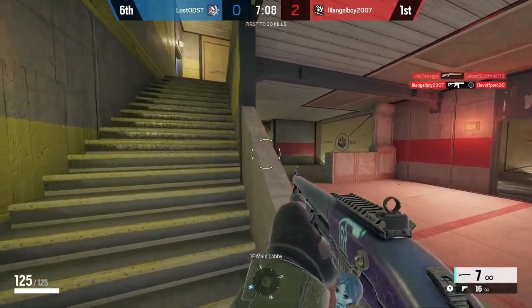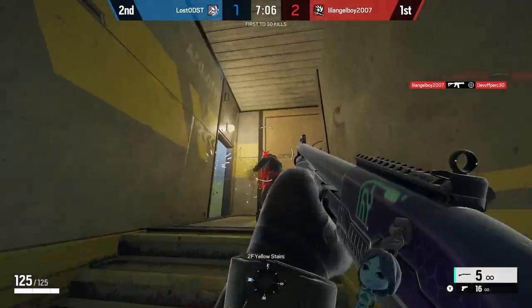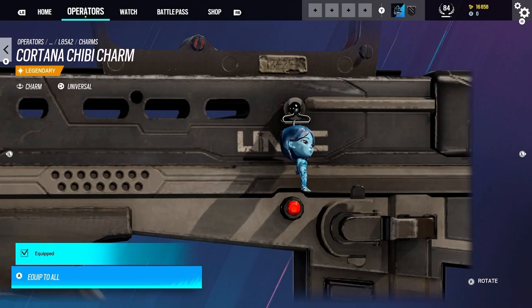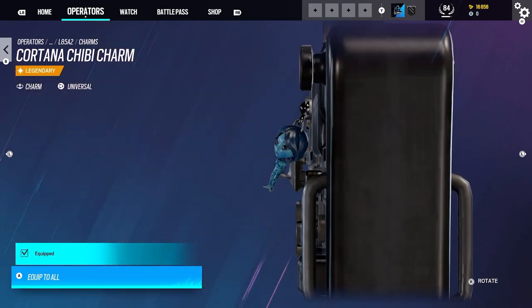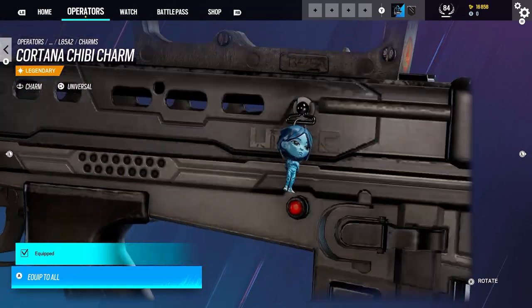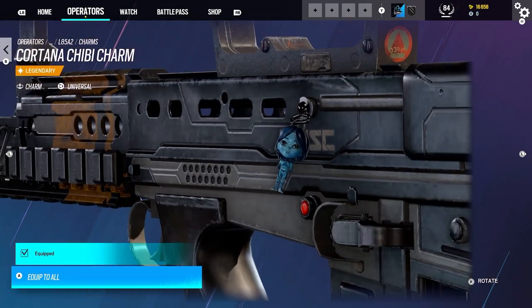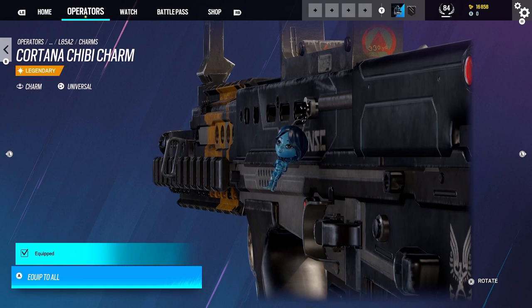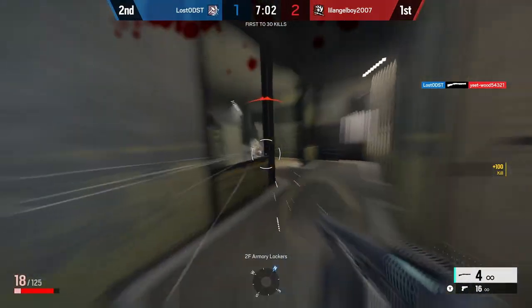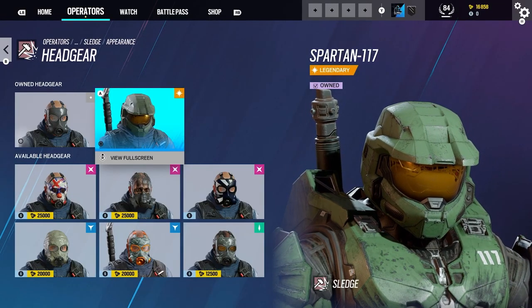You also get a weapon charm, which is a Cortana charm. Honestly, it looks more like it could have been the Weapon since she has more to do with Halo Infinite, but Cortana is definitely more recognizable. Either way, you get this Cortana charm included in the bundle.